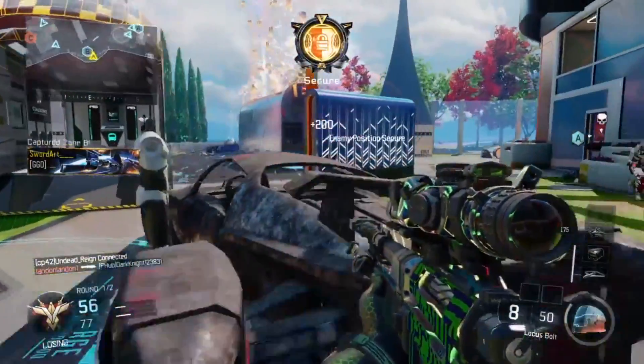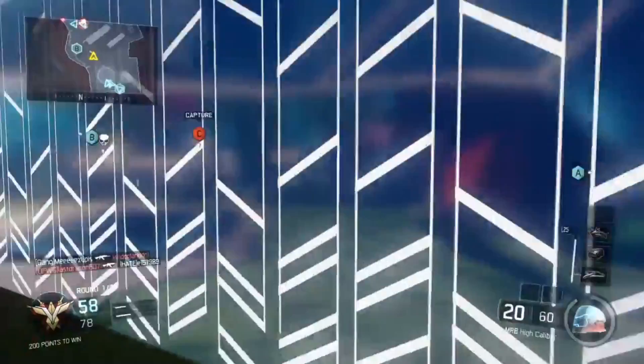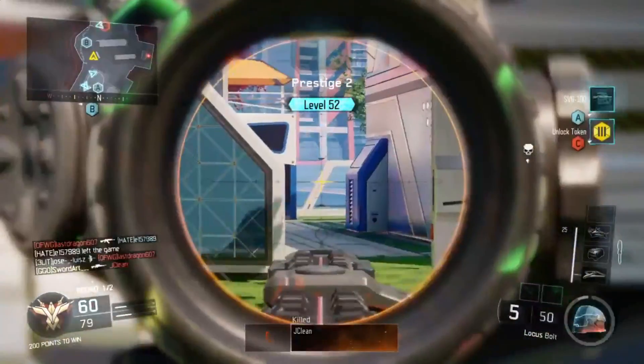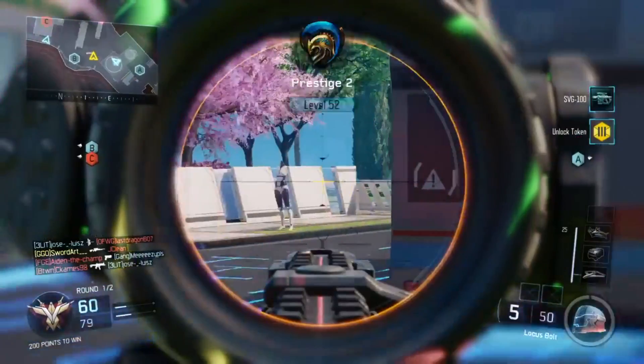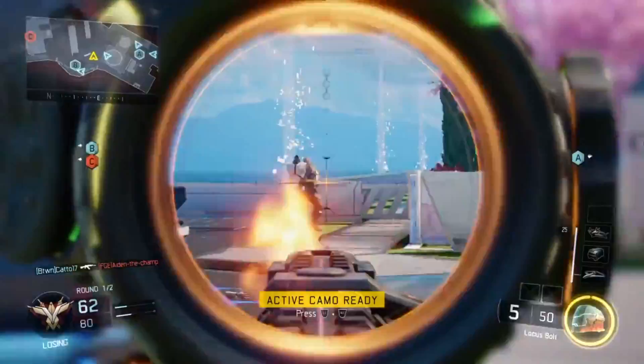So, without further ado, let's dive in and start looking at the stats for the Locus. Black Ops 4 is actually not the first game to host this weapon — the first game is, as you're seeing on screen, Black Ops 3. And in that game, the Locus was kind of the go-to sniper rifle. It wasn't the most powerful, but all around it had some pretty decent stats.